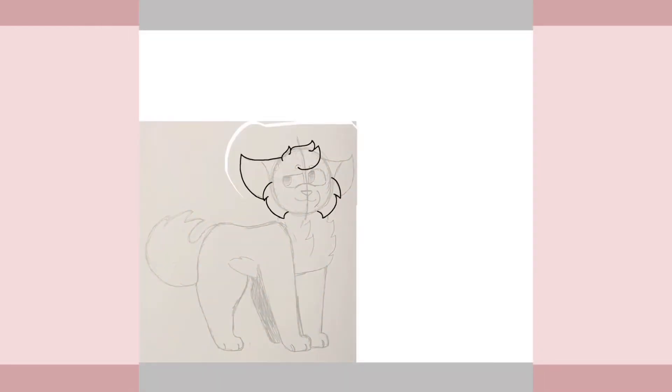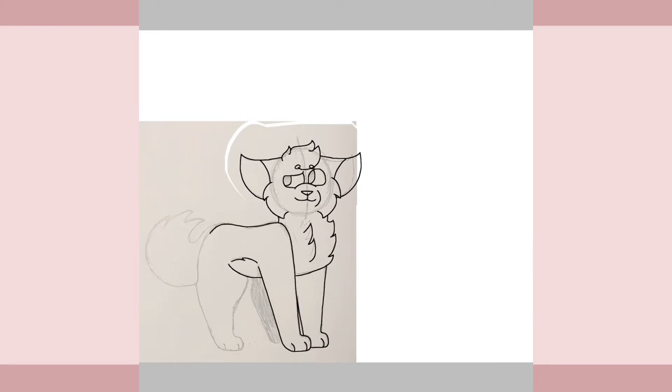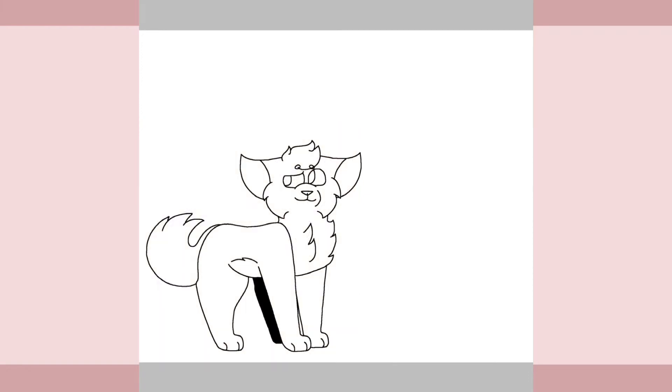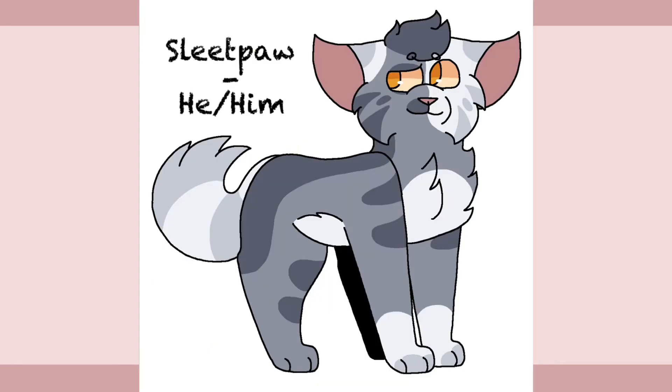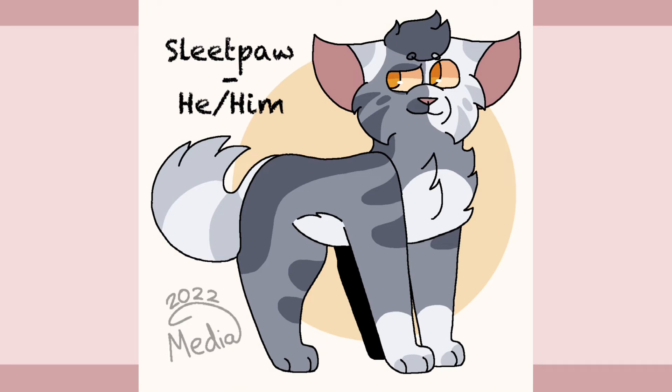Next, we have Sleetpaw. He was described as a blue-spotted tabby tom with short fur and amber eyes. I ended up giving him some larger white patches because I just thought it looked nice. Sleetpaw is the oldest apprentice in Cliff Clan and is looking forward to taking his warrior assessment soon. He's the apprentice of Marigold Throat and is constantly trying to get his mentor to stop being so mean to the cats of Lowland Clan. He likes to help out around camp and take care of the elders when he's not training, and he loves to listen to the stories of when Sandtail and Starlingheart were young warriors.